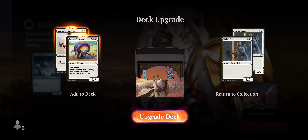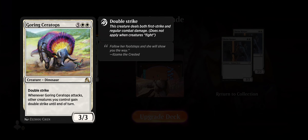Deck upgrade — oh yeah! So what am I getting? Goring Ceratops — Double Strike: this creature deals both first strike and regular combat damage. It's Zama the Crested, a creature dinosaur with Double Strike. Whenever Goring Ceratops attacks, other creatures you control gain Double Strike until end of turn. No way, that is so cool!